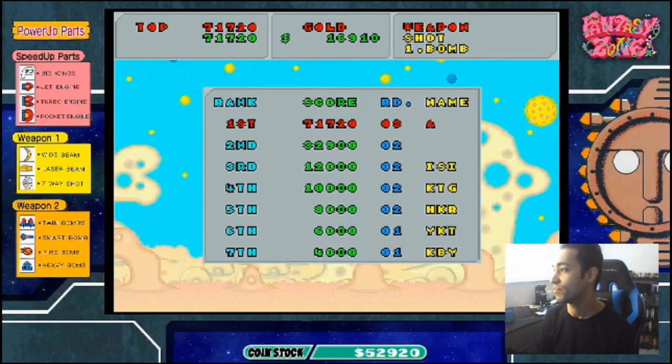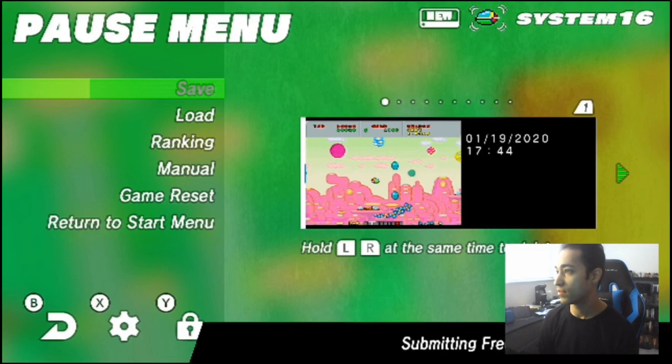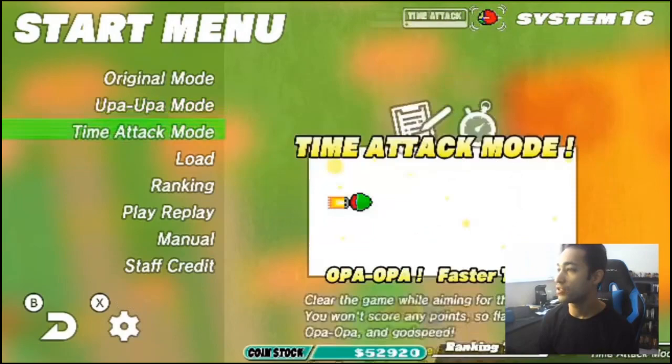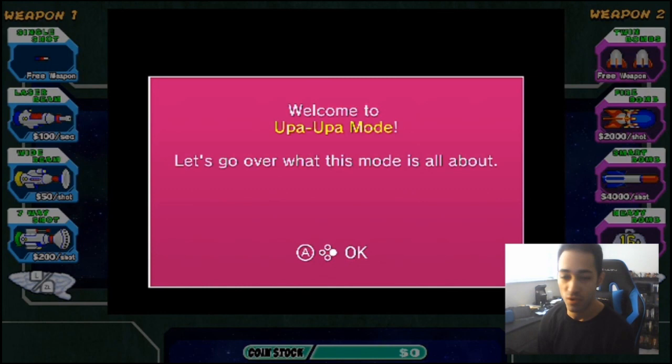So there you go, that's Fantasy Zone. But let's check out the other mode of Fantasy Zone — let's see how that is. Let me enter my name here: JJ — top of the charts, first rank! Let's go back to the games menu. The score was recording the ranks. Let's go back to the start menu. We have the Upa Upa mode. So as long as you have gold you can freely switch your weapon of choice by pressing L and R. Let's just do that briefly — this might be a shorter JJ's First 20 if we can even hit 20 minutes because 10 minutes of Fantasy Zone is pretty funny.